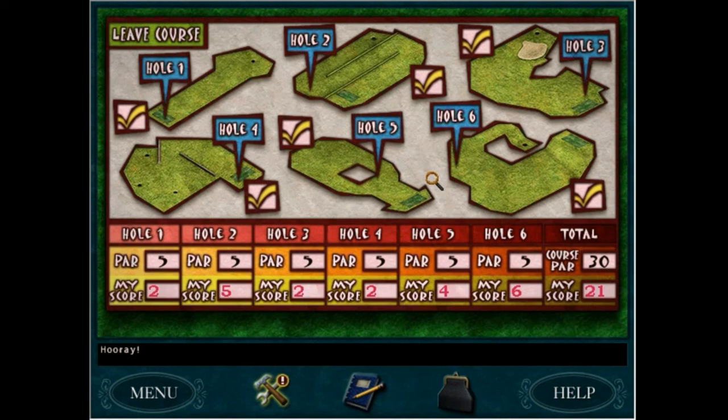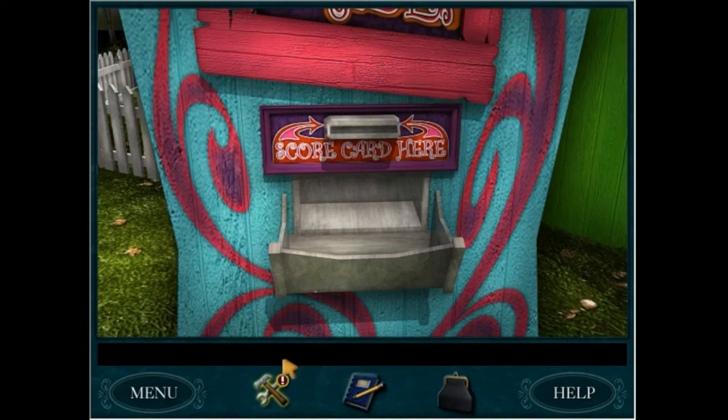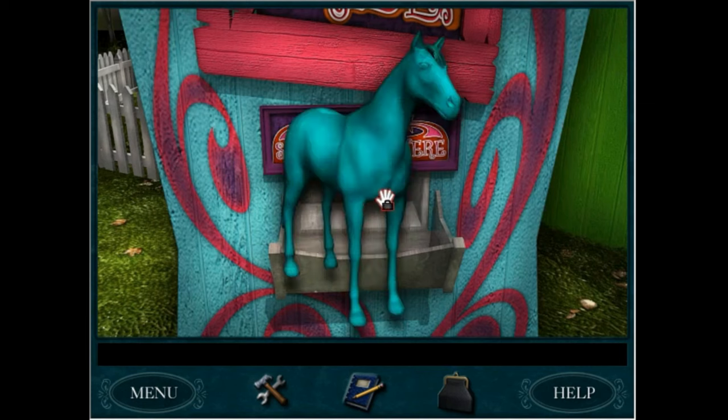And then the last couple of times: 20, 19, and 18. Before I finish this video, I'm going to go ahead and get another toy pony from a game that I already saved. So here ends this strategy video for trying to get a low score at playing mini golf in Secret of the Old Clock. I hope you guys enjoyed watching this and I'll see you in the next video.